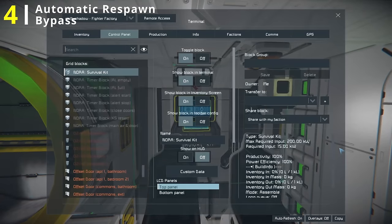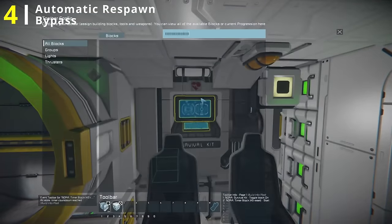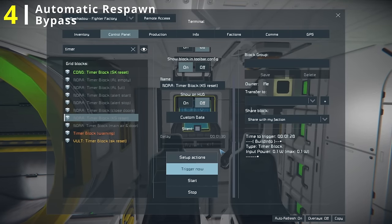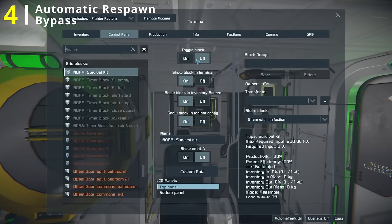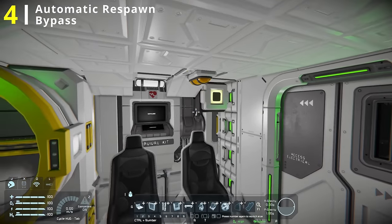The way I do this is with a timer block — it's really simple. I like to set the delay to about a minute and a half, and I set it to silent because I don't like hearing a ticking constantly in the game. For the actions, I put the survival kit on the hotbar set to toggle on, and then the timer block set to start. Then you can hit trigger now or start, and basically every minute and a half it will turn the survival kit back on and start itself up again. In addition to the timer block setup, I always like to have a button somewhere convenient in my ship to make life easier.